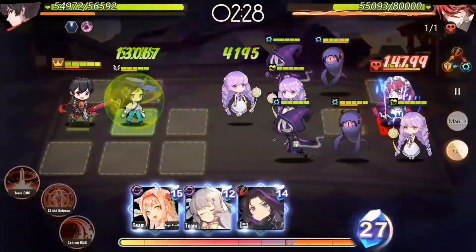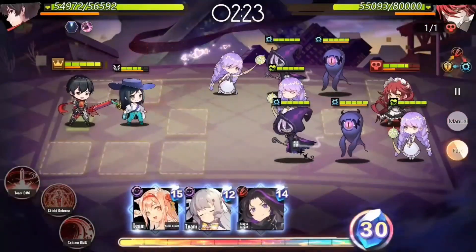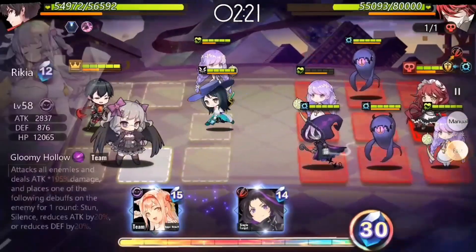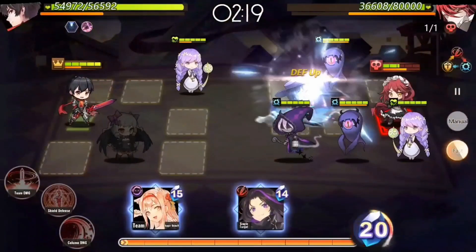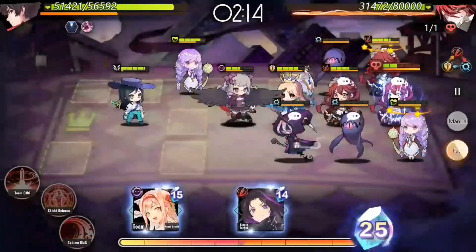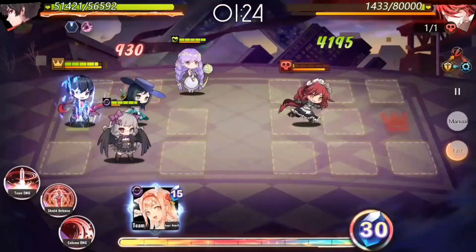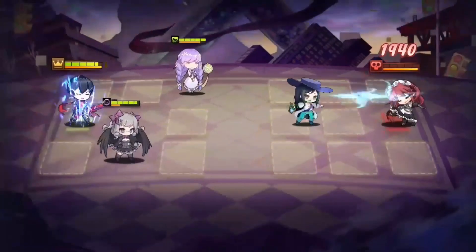And there you have it. It is a good way to bring out some SSR waifus fast to deal damage first. Overall, Vivian is a must-have waifu in your party if you want to deal damage a little bit faster and bring your strong characters without paying the full cost of them.